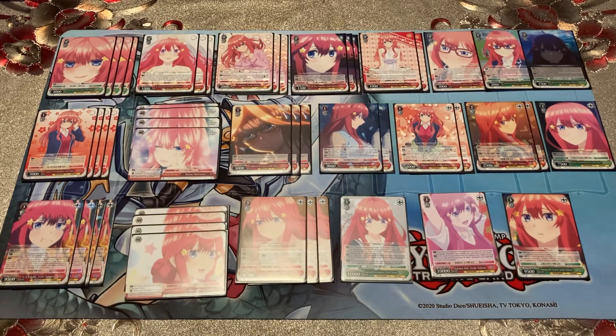What's up everyone, it's Trinardale, and in this video I have my Itsuki Nakano waifu deck profile from The Quintessential Quintuplets. She's definitely my best girl — the youngest of the quints. Her color scheme is red, which is my favorite color, so that's one of the main reasons I like her. I also like that she eats a lot — snacks. I always go get snacks too, like a trip to 7-Eleven.